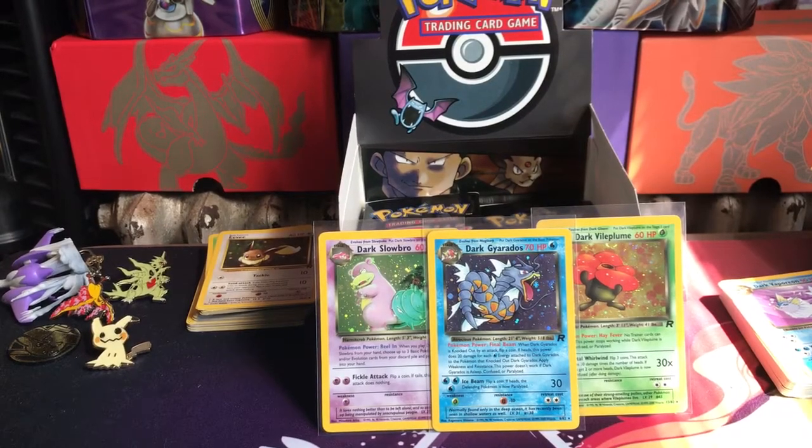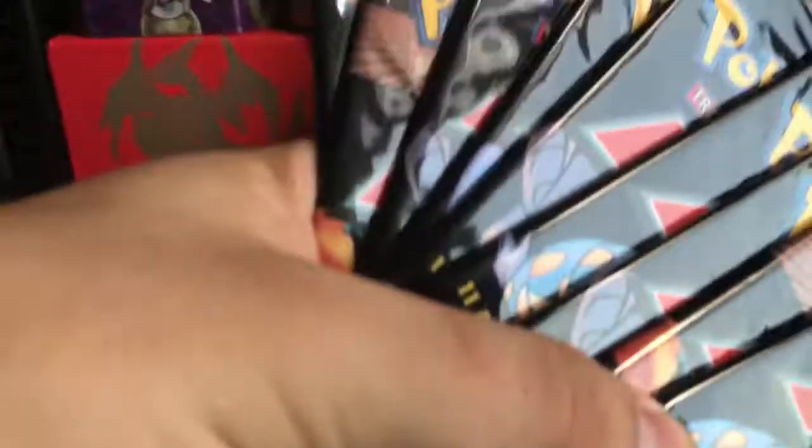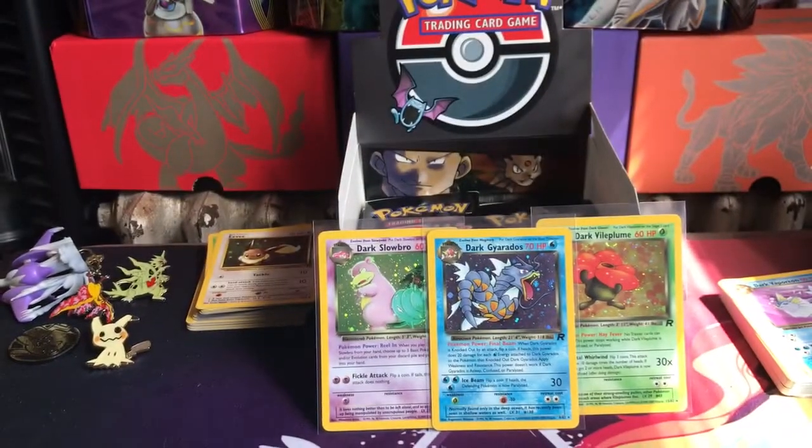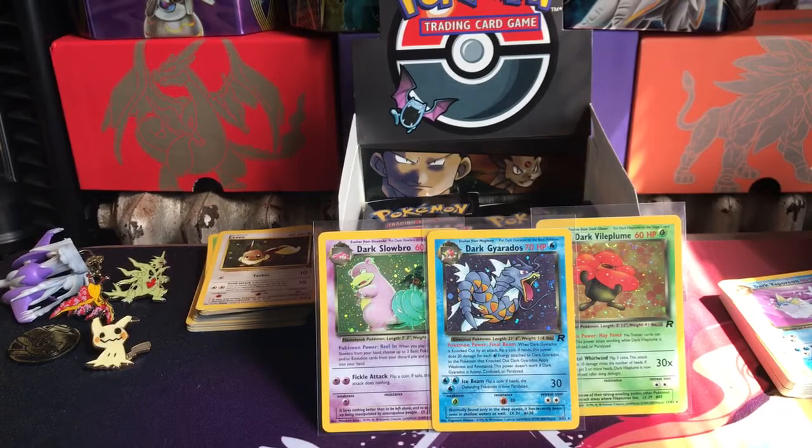What up YouTube, Timeprood back here and we're going to do part 2 of the Team Rocket box opening. We have these 9 packs that we're opening next. If we get a Dark Blastoise or a Dark Charizard holo, two packs will be going to you lucky subscribers.